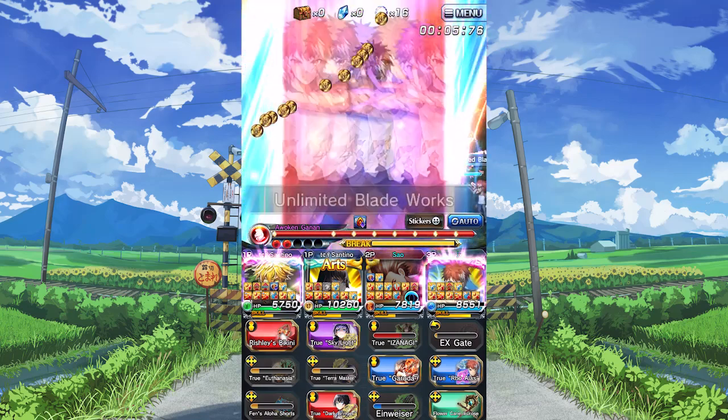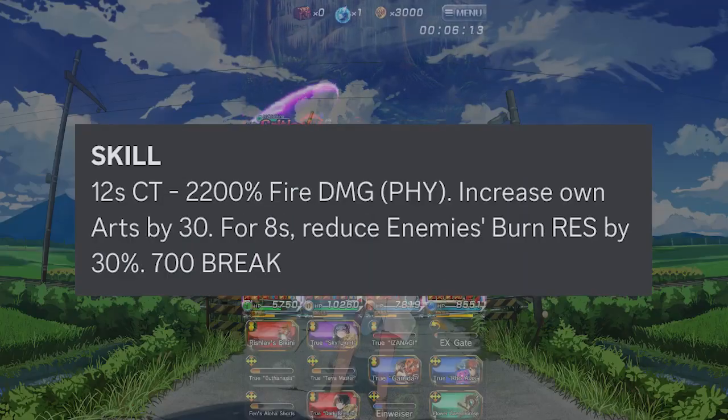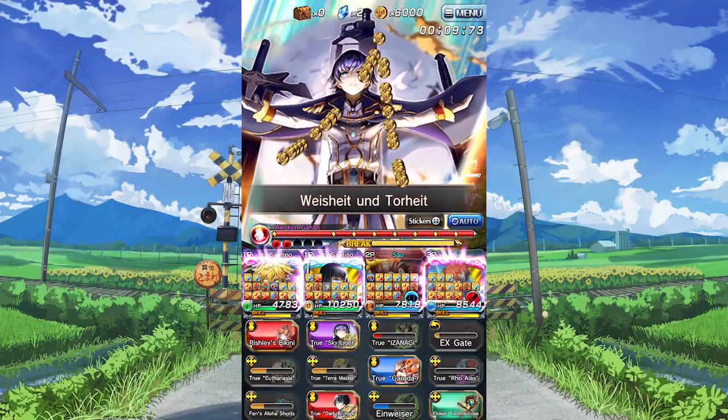If you do pull dupes of him, definitely feed them into himself. For his skill, he gives 30 arts and lowers burn resist by 30%. The arts is nice and the burn resist isn't terrible either.